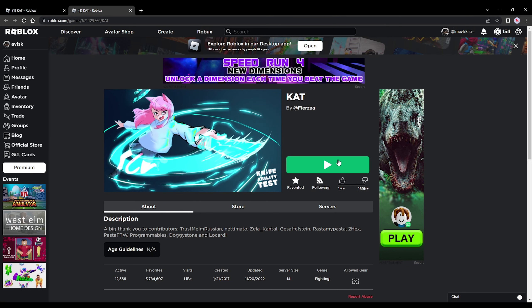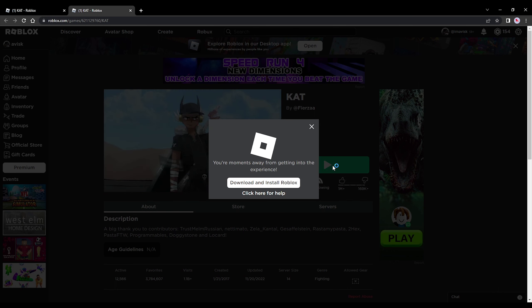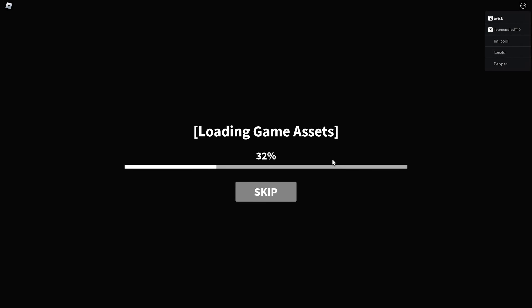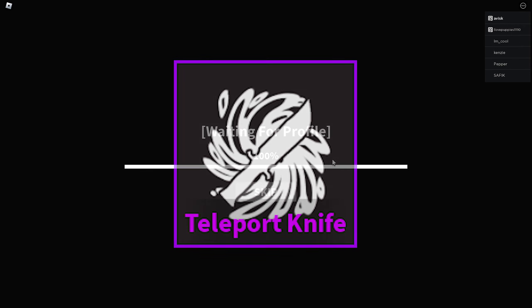Anyway, so today we're back in knife ability test. We're going to be using one of my now favorite abilities. Back in the day I didn't really like this one because I thought it was kind of useless, but not gonna lie, this has become one of my favorite abilities to use. So today we're going to be using the teleport knife, and I hope this video is going to be quite fun to watch.